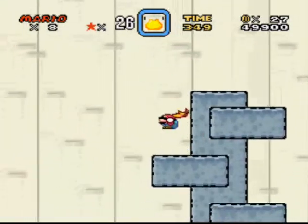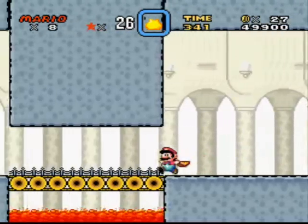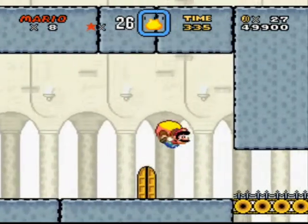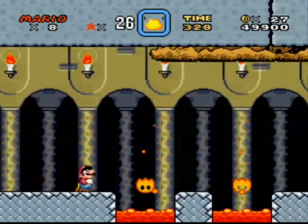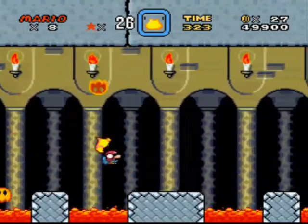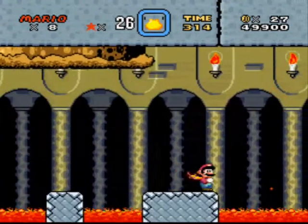Bunch of net koopas. I like how we're actually going to the left ones too. Lots of empty space. Next room — a scrolling area? Man, it's the Podoboo Room of Death. At least there's no Bowser statues in here.